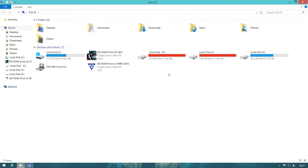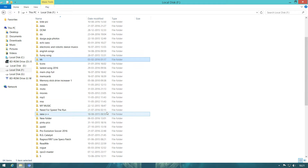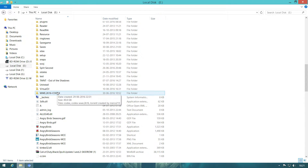For that, you need to do one thing first. Where you have installed or downloaded the game, you just need to go into that folder. You can see over here that I have downloaded this game in my E drive.